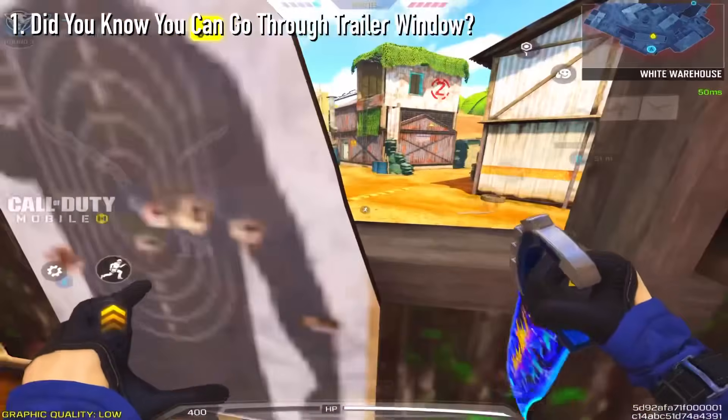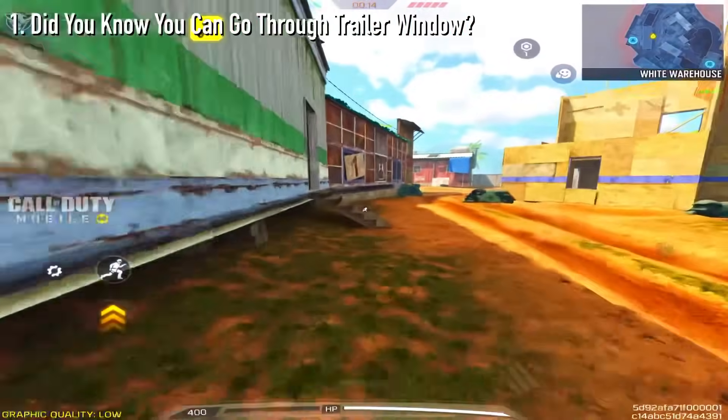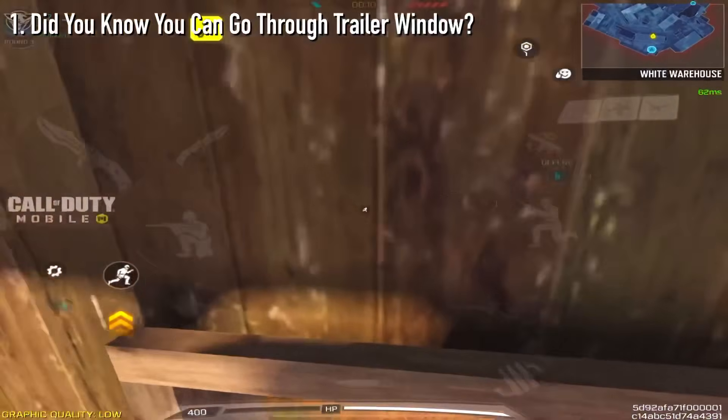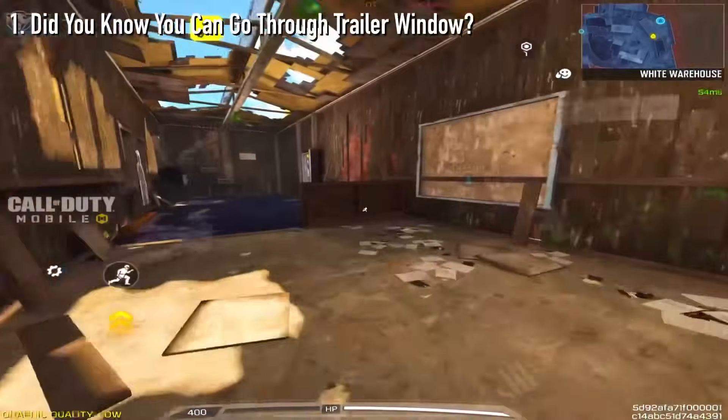Now, you might be thinking, what is this useful for? Not a lot of people know you can go through this window from the inside, so you can go for an aggressive push without them expecting it.